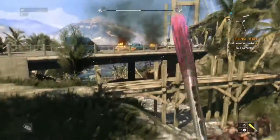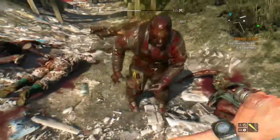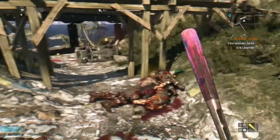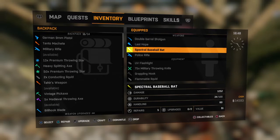Alright, power leveled up. Took them all out. In case you guys are wondering, the bat I'm using is the spectral baseball bat — it does 1252 damage. It's insane for a melee weapon. I forget what quest or reward I got it from, but it was a gift from a character on here.